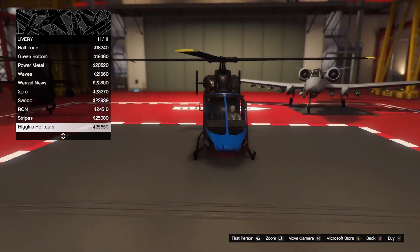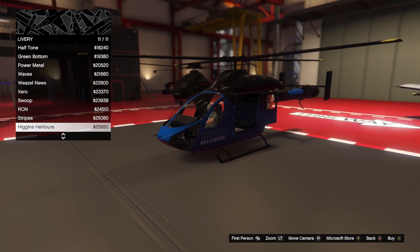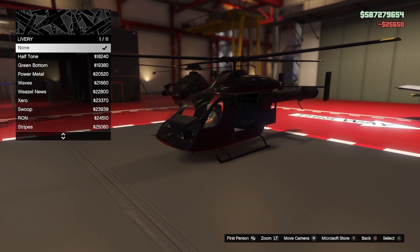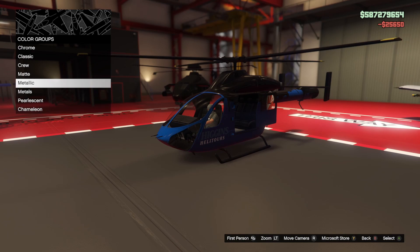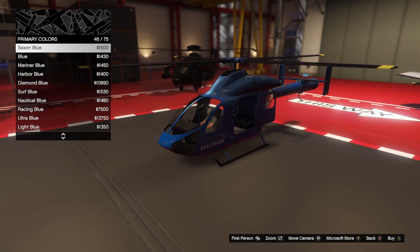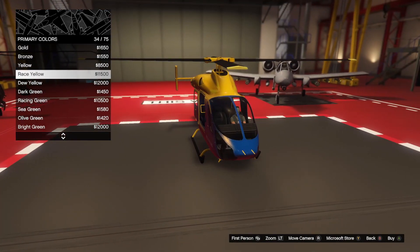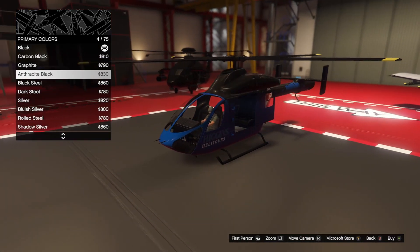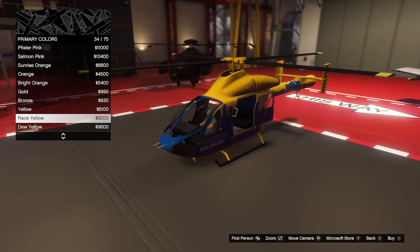For some reason, we can't put countermeasures on this new helicopter. Why are we getting a helicopter that we have to store in the hangar, taking up one of our 20 slots that don't get increased at all — no new hangar storage — and it doesn't even have countermeasures? They went out of their way to add countermeasures to the Sparrow in this very update, and in the same DLC they add another helicopter without them.